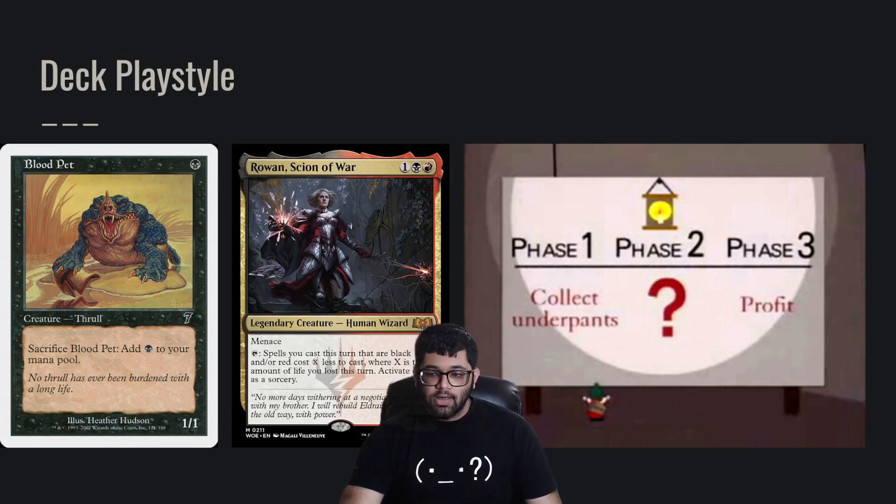So the deck playstyle — first let's talk about Rowan herself. She's a 3-mana 4/2 with: tap, spells you cast this turn that are black and/or red cost X less to cast, where X is the amount of life you lost this turn. Activate only as a sorcery. This is one of the most powerful rituals we've ever seen printed, because this ability applies to every single spell you cast, whereas something like Dark Ritual only gives you 3 mana once.